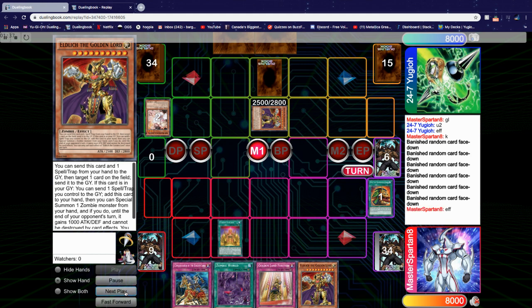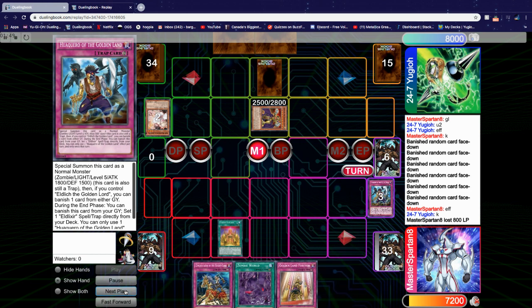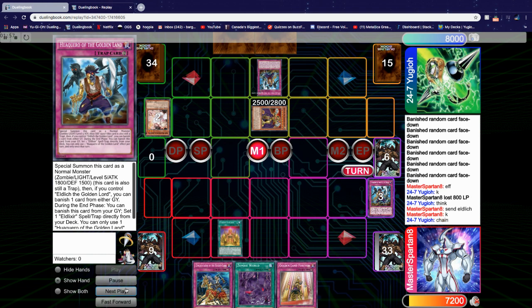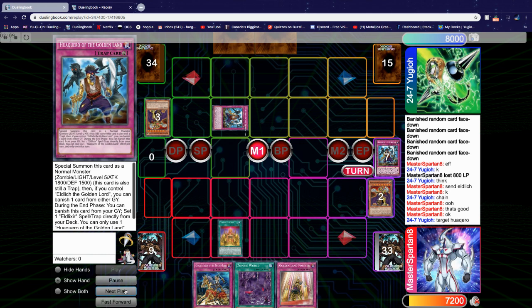We activate Cursed Eldlind, paying 800 life points to add Hakwero of the Golden Land. We then activate Eldlick's effect to pitch it and the Hakwero, then send his Eldlick — but he chains Hakwero of the Golden Land to my Eldlick effect to send his Eldlick to grave. It summons and then banishes a card from my graveyard — specifically, it banishes my Hakwero.